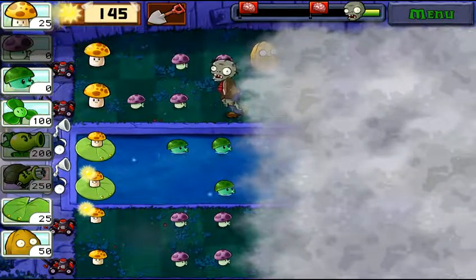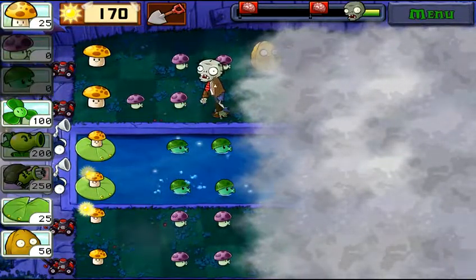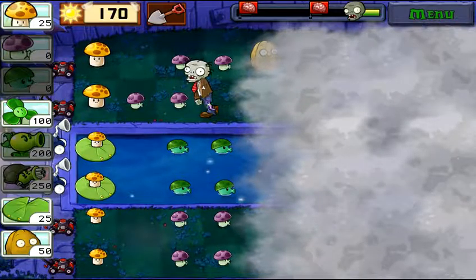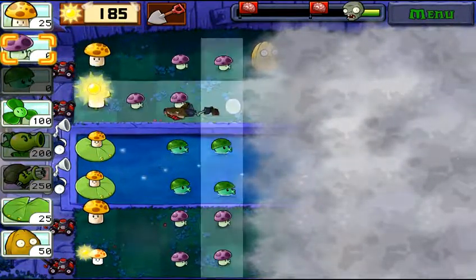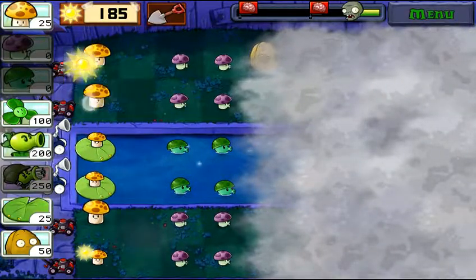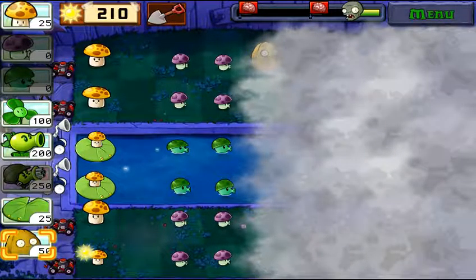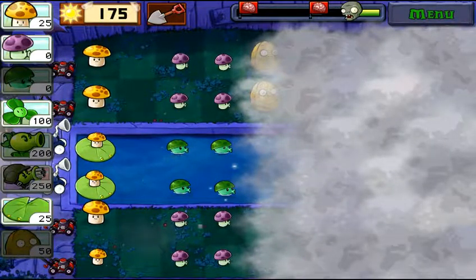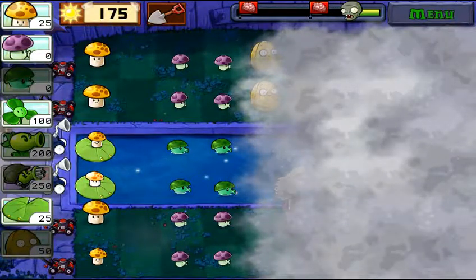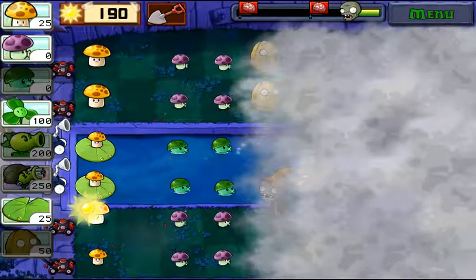Actually, the sooner we get those Gatling Peas out there, the sooner the level will be over. Because once we have those guys out there, they're not getting through - they're dead at that point. We've got to plant that there, because two Puff-shrooms is too much for a Conehead. Let's throw this out here because we'll be able to get the sun for a repeater again pretty easily.